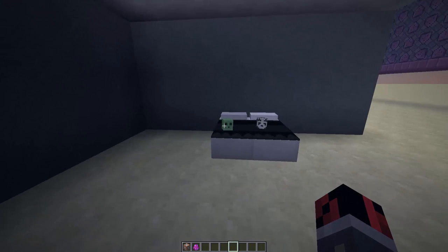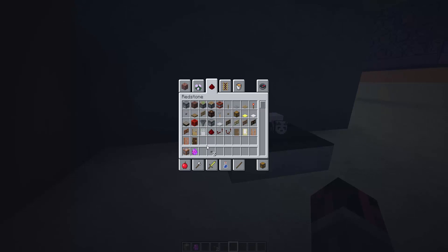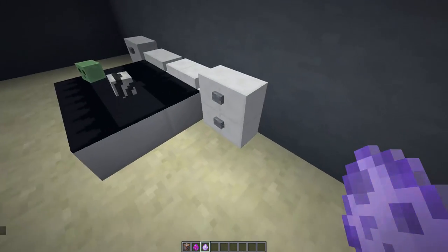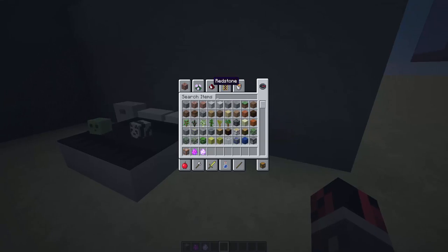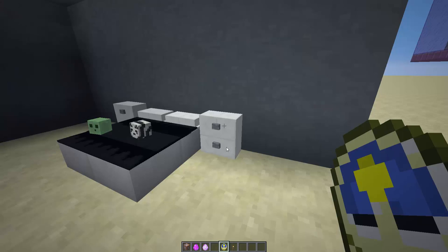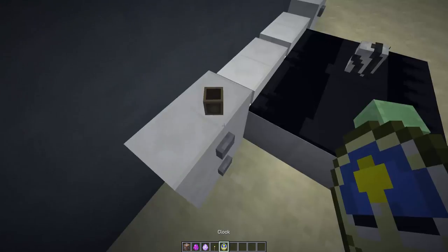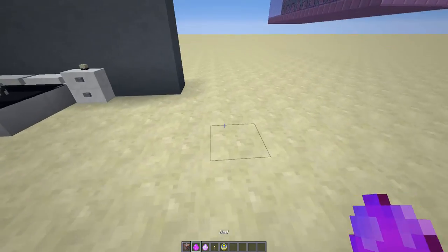This room looks a bit empty, so let's craft some bedside tables. Take two stone buttons and a quartz block, drop them on the ground, and you'll craft a bedside table. Place them next to the beds. You can also place items on them - drop a torch and a little candle appears, and drop a clock to get an alarm clock on the bedside table.